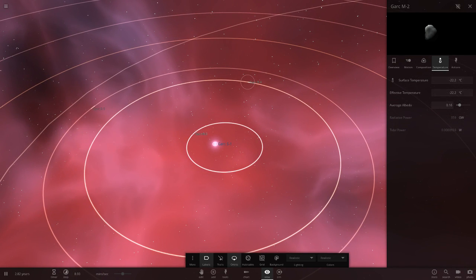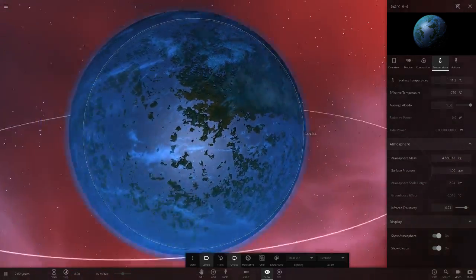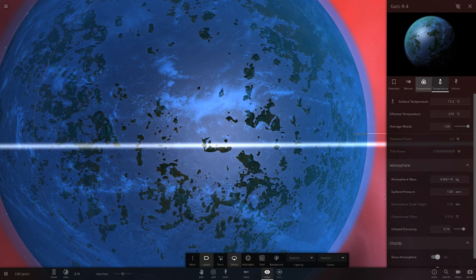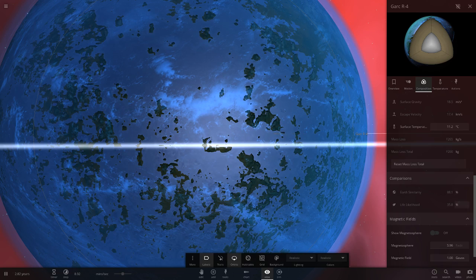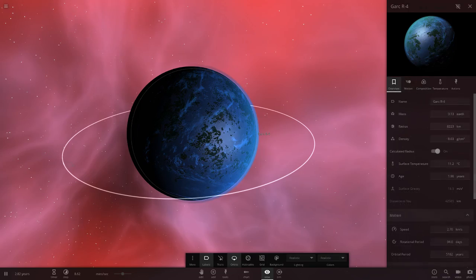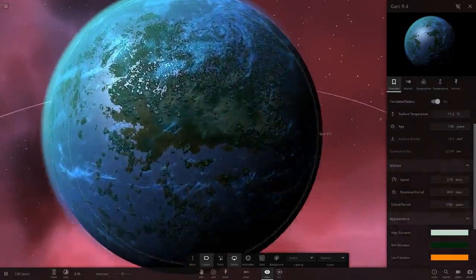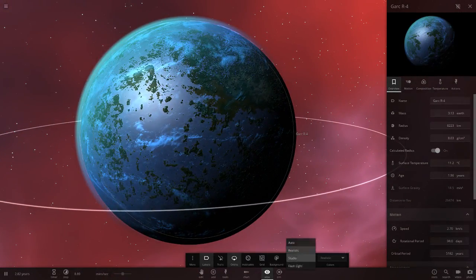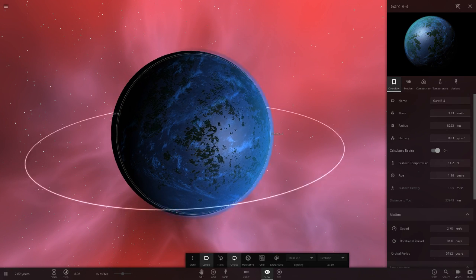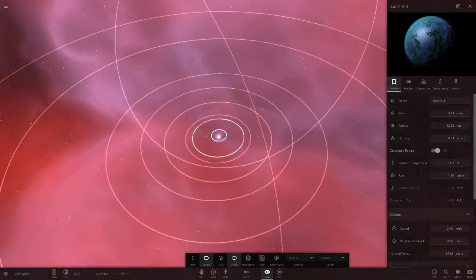Next up is Garc R4 — this looks quite cool. Stats: 88.1 and 35.8. It's got one little moon around it as well. I really like the way that looks — quite realistic colors. That's a really nice rocky planet. Maybe adding a white atmosphere for the clouds would improve it, but yeah, very nice job on that.